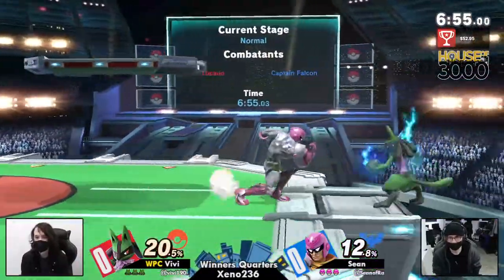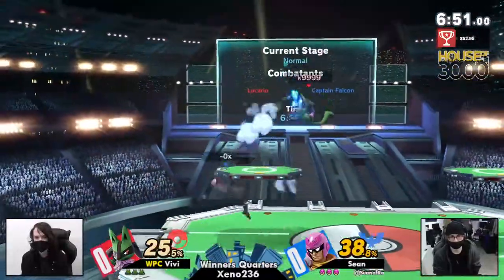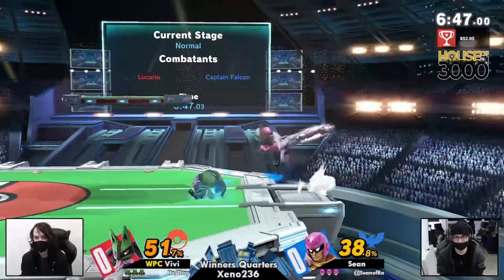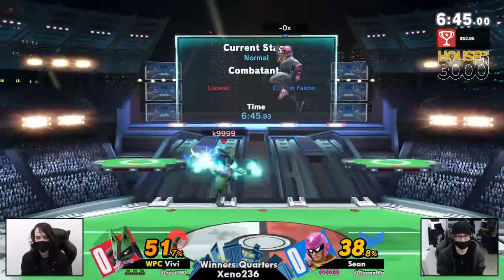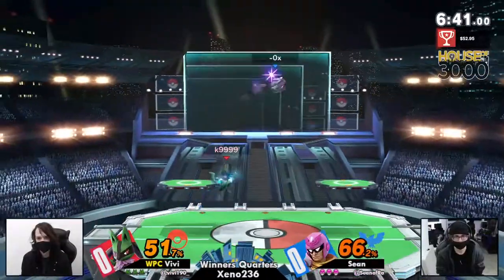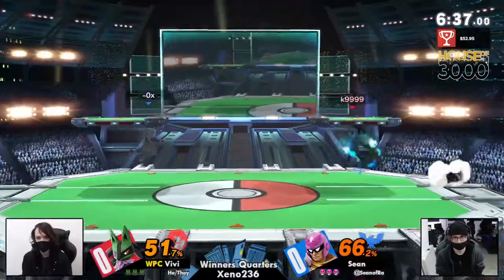Sean, who has been — after a rough start at Vacation 100 and didn't do amazing — has since gotten second place at Fusion and is looking to keep the ball rolling. And against him we have Vevee, the classic Vevee. Vevee at Xeno, Xeno at Vevee, it's all the same. Of course, it is a Lucario out — K9999.